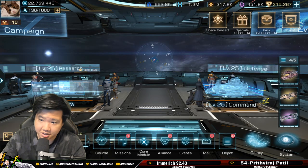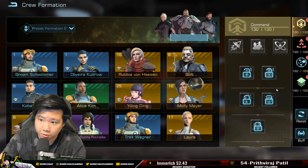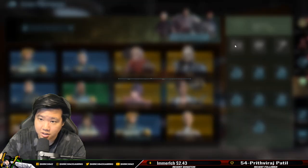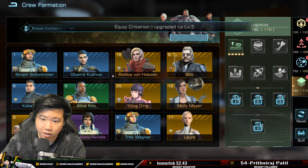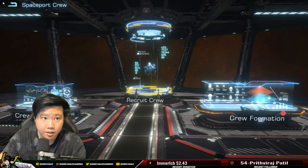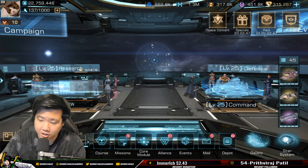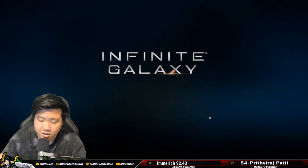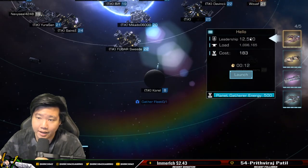Remember the energy cost was 160. We're going to go to crew formation and increase the load — go to logistics, load boost, and upgrade that to max: 20% load boost. Going back out, remember it was 160 earlier — now it's 183. You're probably wondering: is that good or bad?